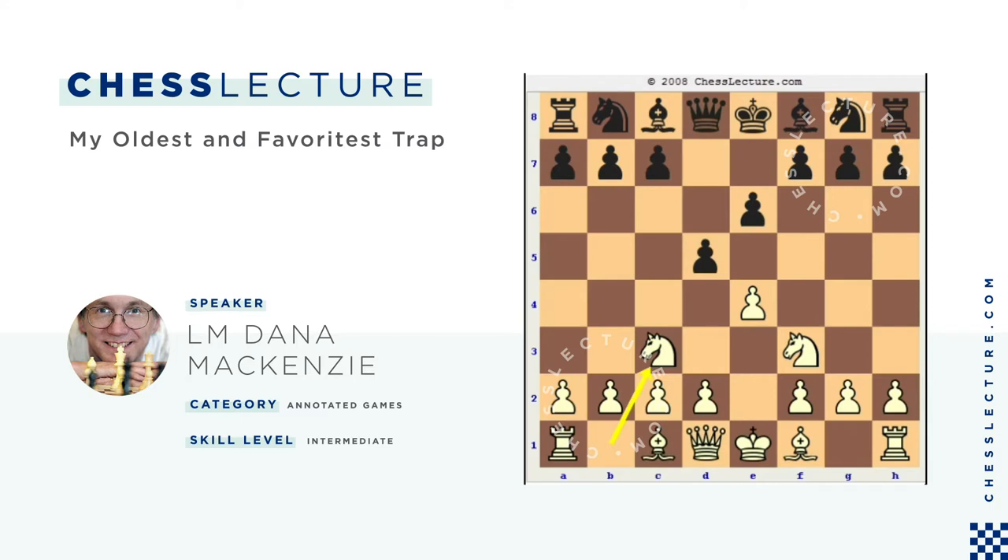The reason this isn't all that dangerous for black is that black has several adequate answers to it. The most common answer I face in tournaments is knight to f6, and this then transposes to more or less main line French lines after e5, knight to d7, and d4. Possibly if there's interest I could do a lecture on this, but that's not what I'll talk about tonight.